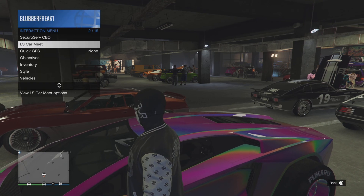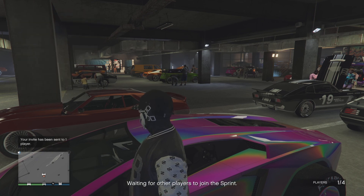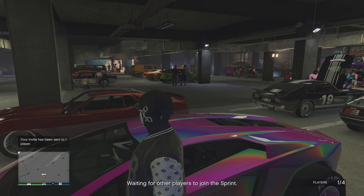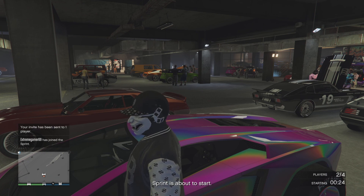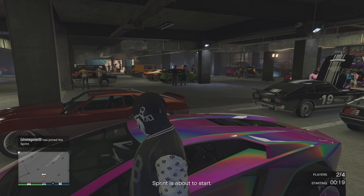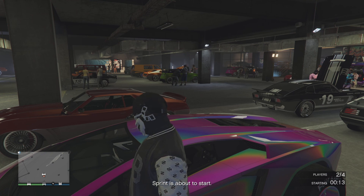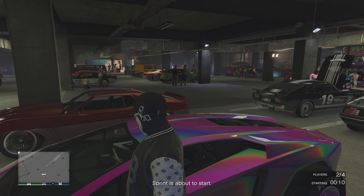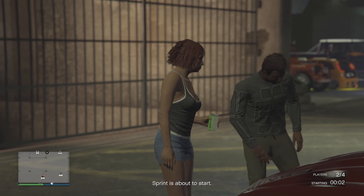Oké, wat doen we? We gaan dit doen. Ik doe LSC meeting open en ik doe een sprint, die start ik op. Vervolgens accepteert Extreme Gamer hem. Die accepteert hem en vervolgens als hij dat gedaan heeft, dan drukt hij D-pad naar beneden en hij kiest een story character. Dan gaat hij voorlopig even instaan. We wachten even tot de tijd is afgelopen. Hij staat dus in die gele melding of hij naar story mode wil.